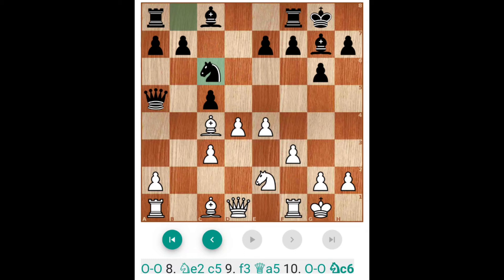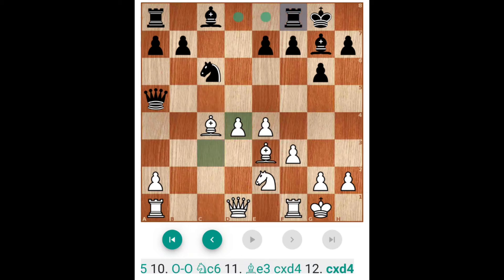Now Bishop is also in a good position to come out. Bishop D7 and Rd8, Rad8 is a good line. And sometimes here Black plays Rd8, Rfd8 is also a good move because the D4 pawn is immediately under pressure. White will play this — pawn takes pawn, pawn takes pawn and Rd8. Friends, this is the line in which Black develops the whole piece and seems better.